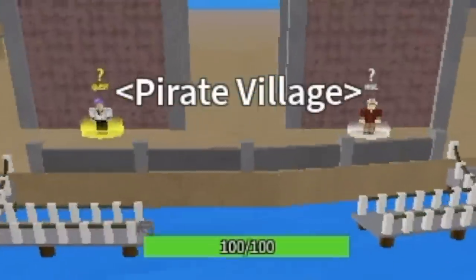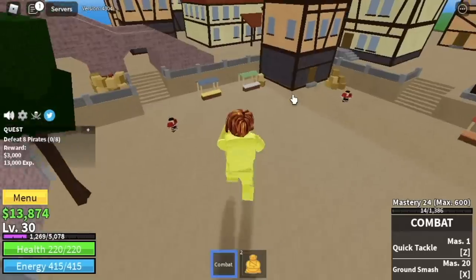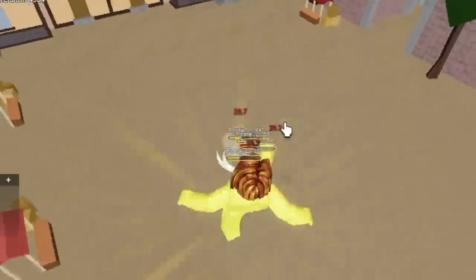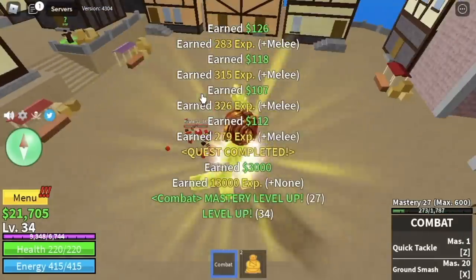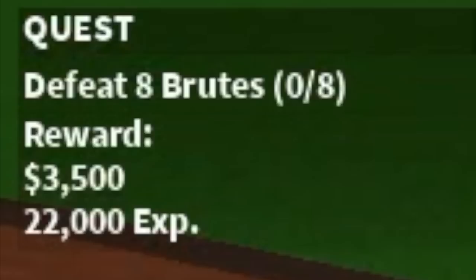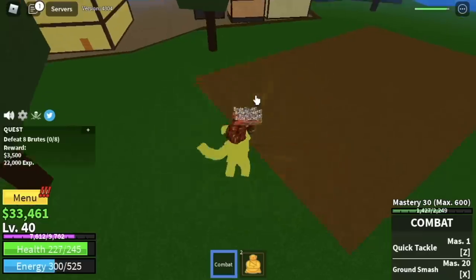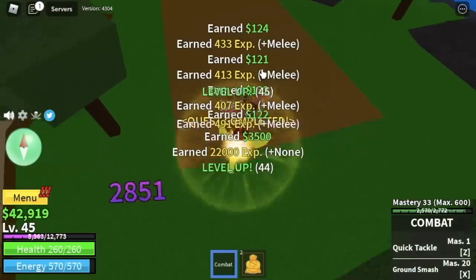Next area is Pirate Village. Here, we're gonna start with the Pirates. You need to defeat 8 — no problem because they're just nearby. Just level 4. Use your left clicks to defeat them. You're gonna need to do this twice to finish a quest. Your goal here is level 40. After that, the Brutes. They're kind of far from the quest givers, so be more patient. You only need to level up here 15 times.